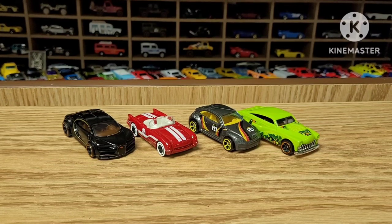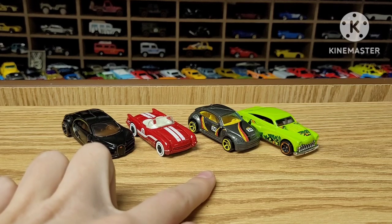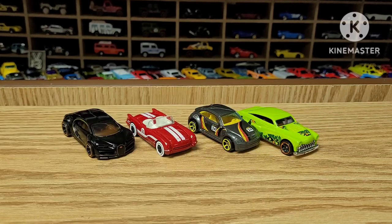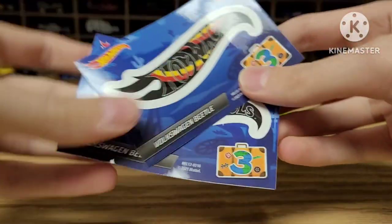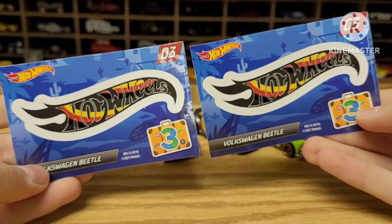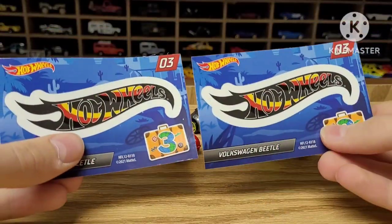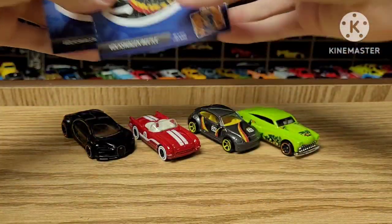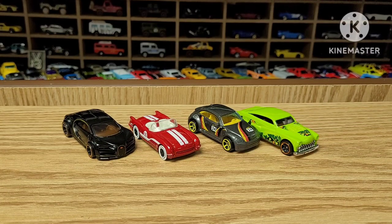And there you have it, folks — the four cars in the set that I really wanted: the three chase cars and the Purple Passion as well. These cars are amazing. My favorite is without a doubt the Corvette — that thing is wild. I'm still mind-boggled that the Beetle came with two stickers; it was definitely not supposed to come with two, but it totally did. Let me know in the comments what you guys think of these four cars. Be sure to like and subscribe. I'll see ya.